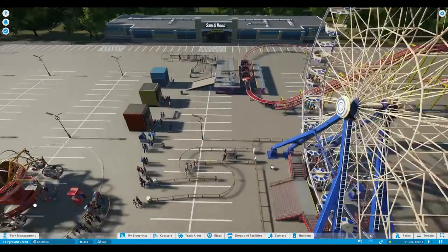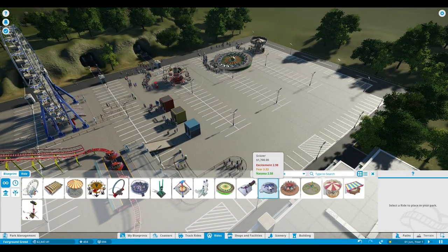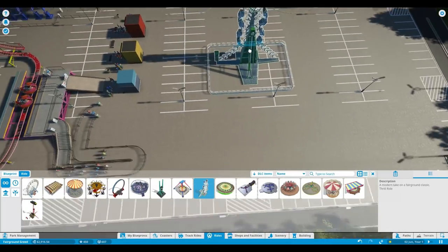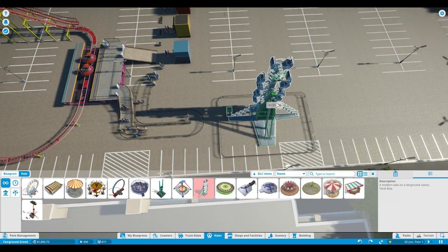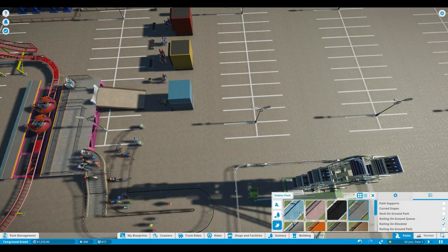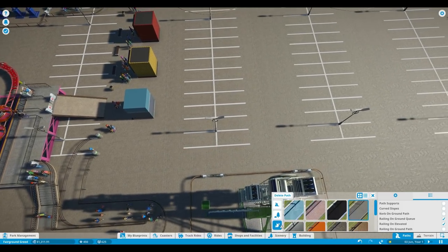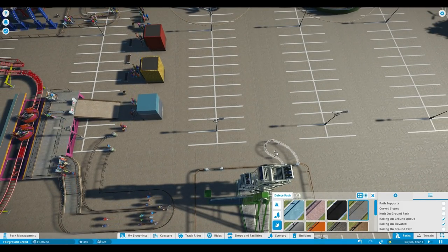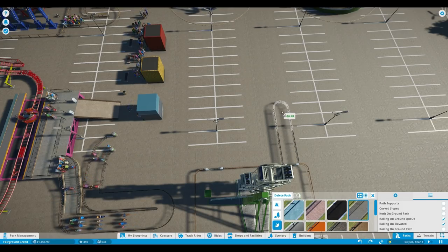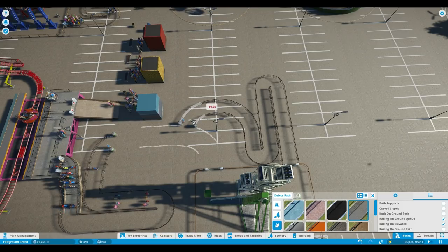Let's just build another ride. We have the carousel — which one do we need? The scissor kick flip — let's go for a kick flip. I like kick flip! Let's place it down over here, place the entrance on that side, and the exit on this side, and first fill this path. Okay, then we can connect this queue line. Oh wait, that's way too short. Okay, let's go straight — there we go.